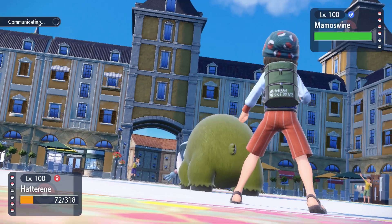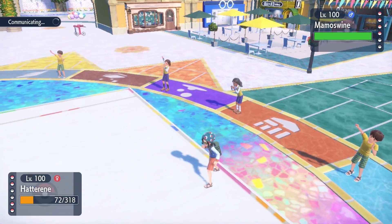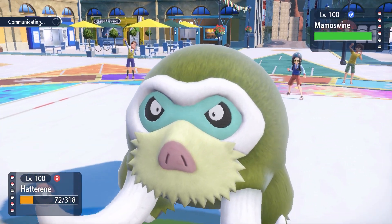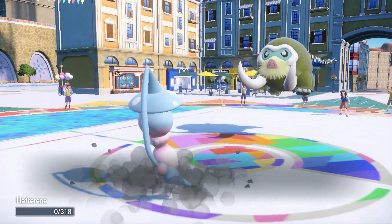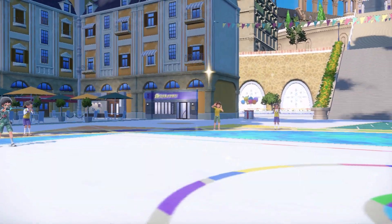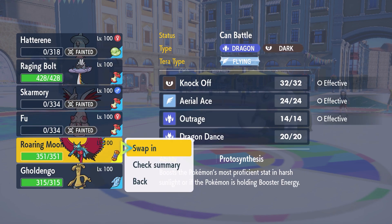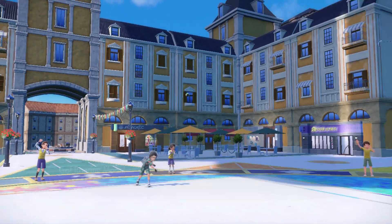I actually originally had Malamar on this team - that's what Hatterene is designed to do: set up screens, get up trick room, and then die so you can pass out to Malamar and start boosting. That was the original plan but I changed the team a little bit last second. I'm able to get a reflect up, which is good against Mamoswine. I go out to Roaring Moon - this thing could potentially be sashed as well.